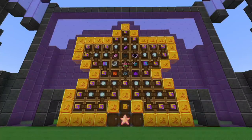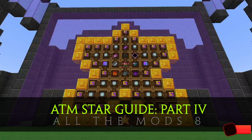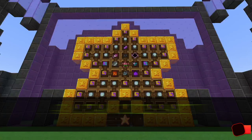Hello everybody, I'm Slice. Welcome to part 4 of the ATM Star Guide for All the Mods 8. In parts 1 and 2 we covered the outer section of the ATM Star, and in part 3 we covered the Wither's Compass, the Pulsating Black Hole, the NXIVM Emitter, and the Patrick Star. If you missed those, please pause this video and give them a watch to make sure you are caught up. The links are in the description for each video down below.